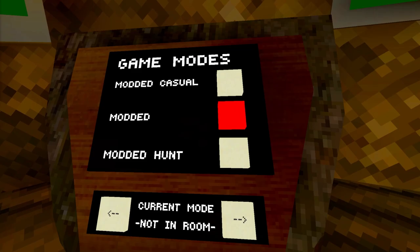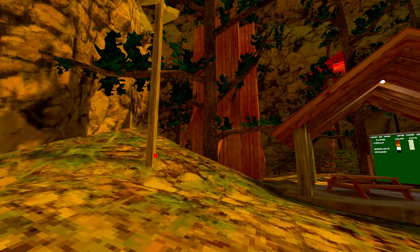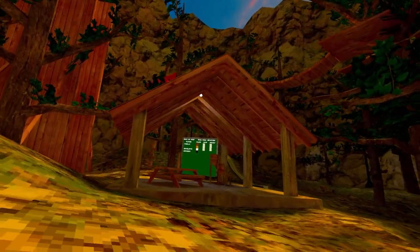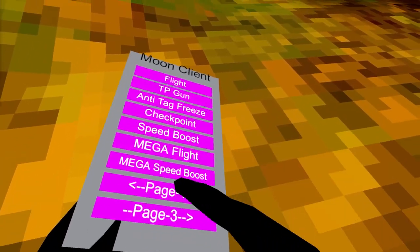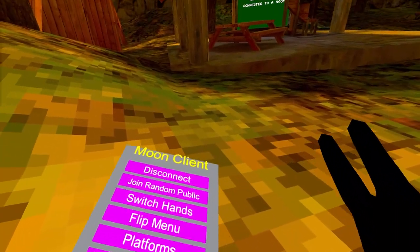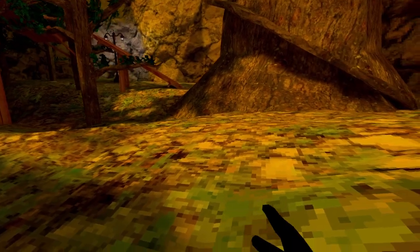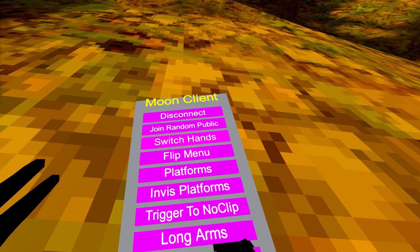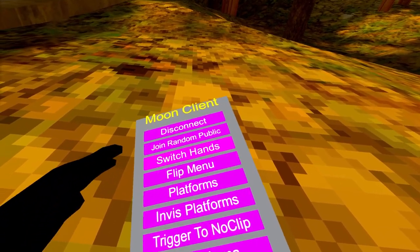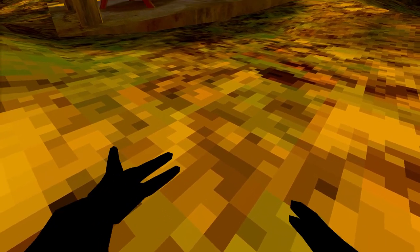Today we're going to review the Moon Client mod menu. I'm going to go into a modded lobby and hopefully there won't be any sound spammers. First of all, we have 'Disconnect' so we can actually disconnect from a lobby. We also have 'Join Public' which joins a random public lobby.